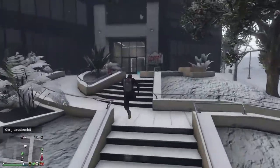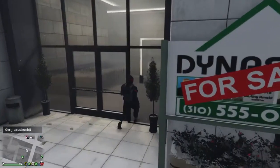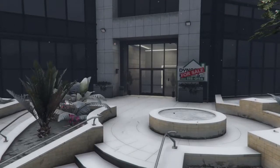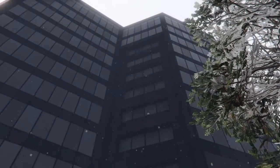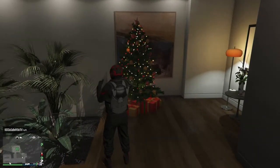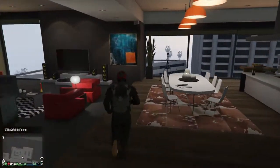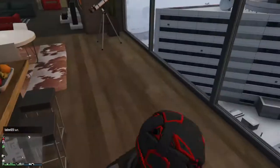My apartment is right over here. Once you get inside, any apartment will do the trick — don't worry about what kind of apartment you have. I'm heading into my apartment now. Check out the Christmas tree — pretty dope! I'm walking straight to the telescope.